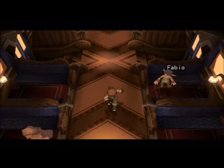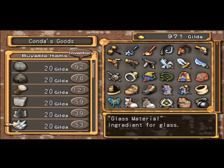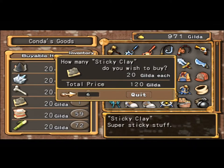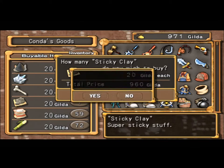And then see if I can sell a few things that I don't think I'll need for a bit. Sticky clay — I need quite a bit. Alright, 48 sticky clay. I think that's gonna be good.